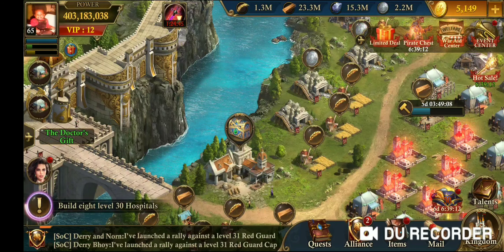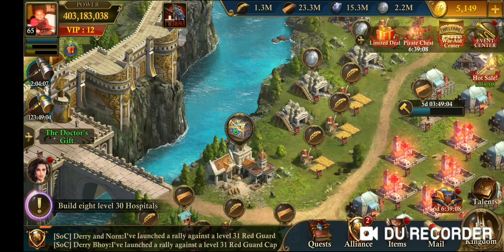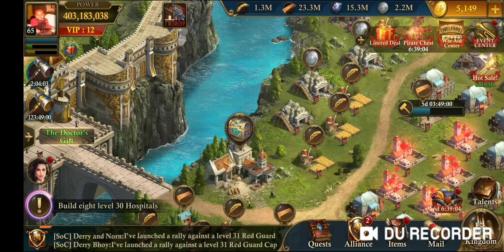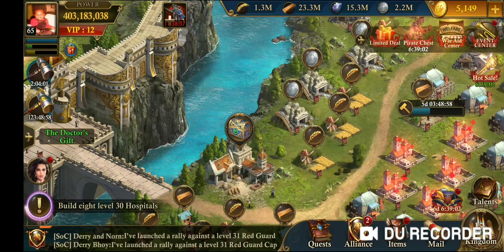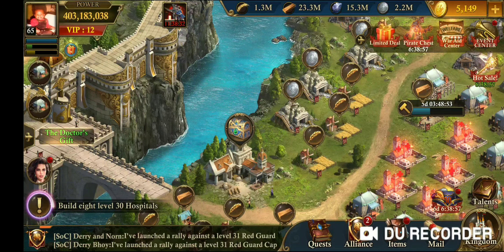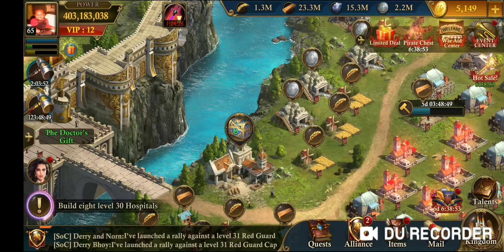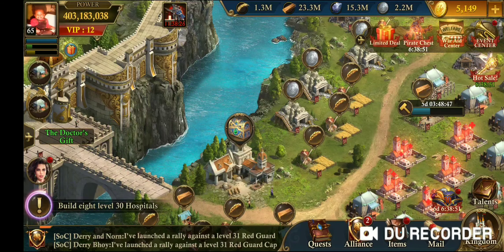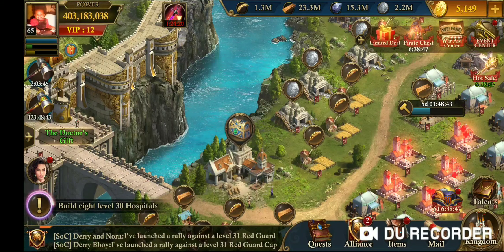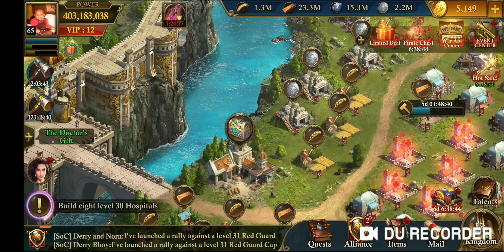I want to talk about how you want to set up your estate to get the maximum amount from your different benefits, such as equipment, guards, talents, and so forth. There are two ways that you can expedite the healing of your troops: speeding up the healing, but also reducing the cost of resources it takes to heal your troops.